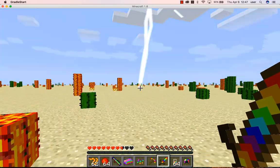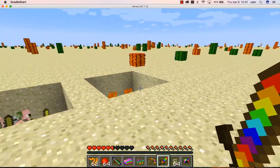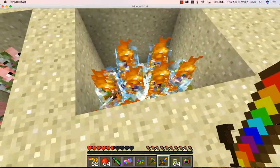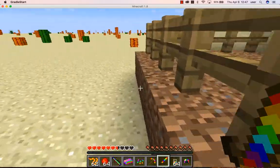So anywhere I look, wherever my cursor is, it's going to create lightning. So what do you think's in here? A whole bunch of charged creepers. I don't know if they'll set off or not, but they're stuck in that hole for now.